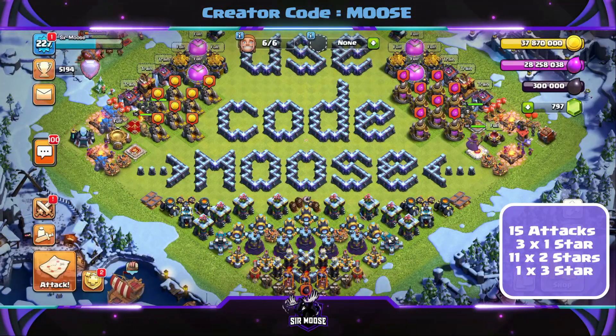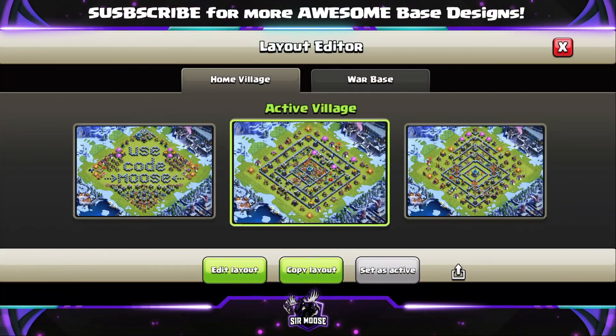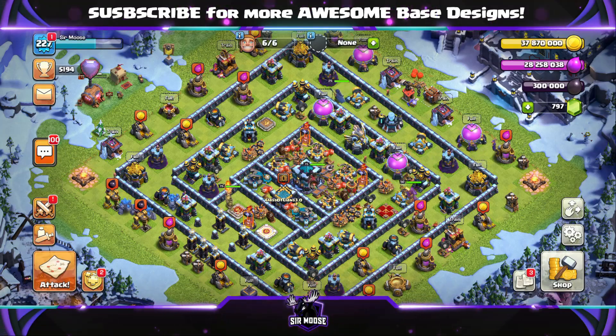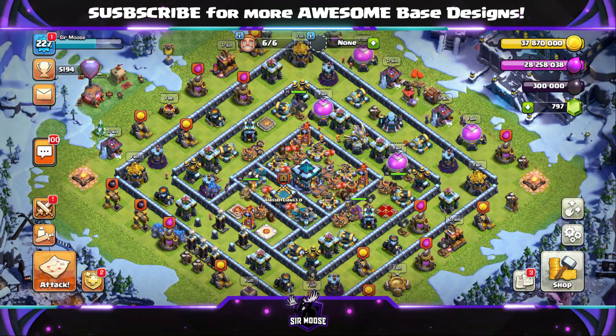Quick reminder that on this channel we've got a creator code, which means you can help support this channel in-game. Just go to Settings, scroll down to More Settings, scroll down to Support a Creator, and if you use code MOOSE before making any purchases in-game, it helps support this channel. I've put a link that does all of that for you in the video description, right above the base layout link for this base.